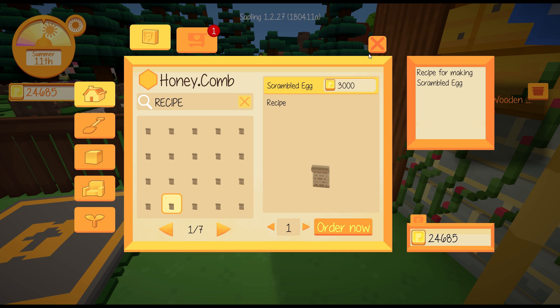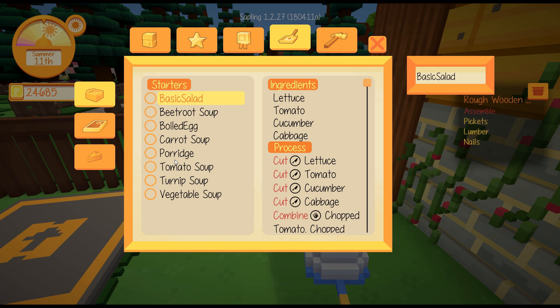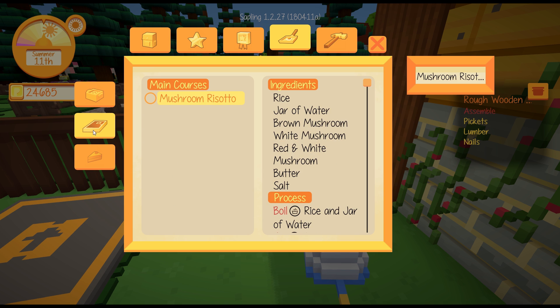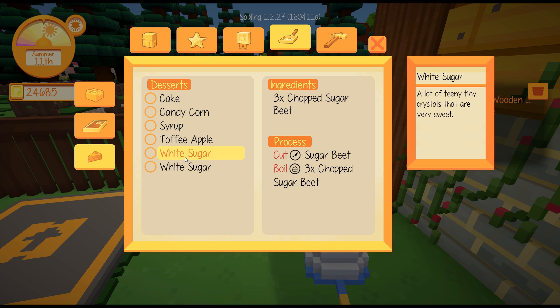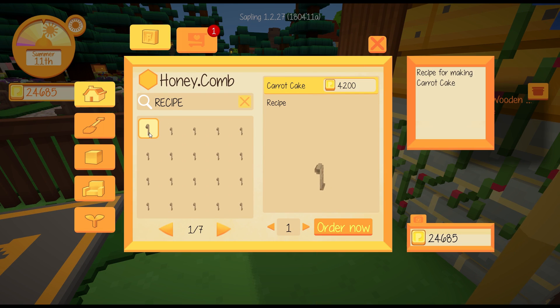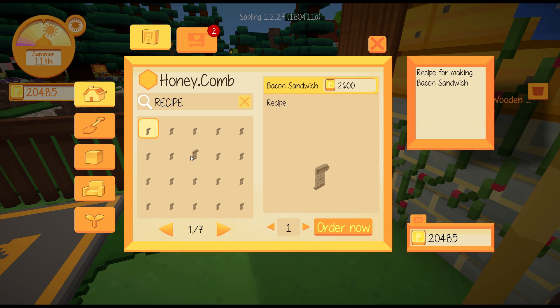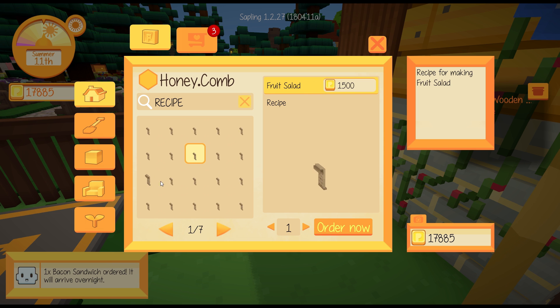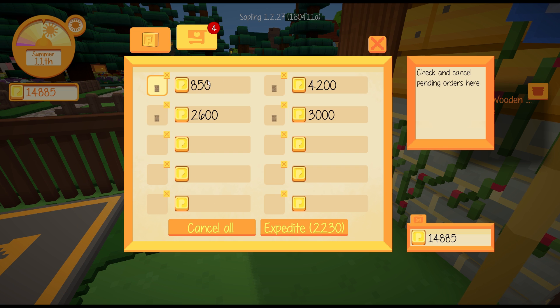I don't think we have scrambled egg. Let's have a look and see if we know things like scrambled egg - carrot soup, we know porridge already. Vegetable, turnip soup - we don't know boiled veggies or anything like that. Mushroom risotto. We know cake, candy corn syrup, toffee apple and two different sugar recipes. Carrot cake I think would be really good. Bacon sandwich. Popcorn, sushi, scrambled egg - those three. I'll get those for today. Did I get a jam recipe? I think I did. That will do.